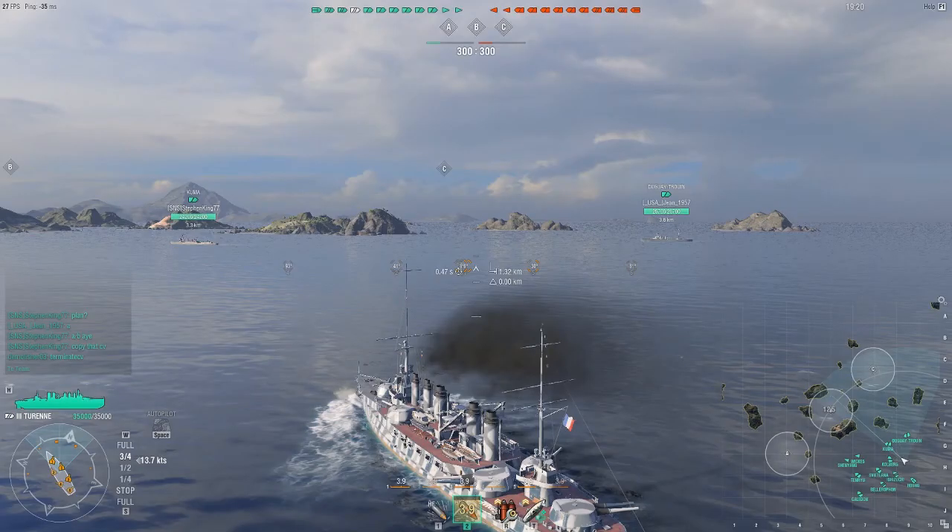Looking at the map, both DDs are going to A, so I really can't go to C. But what I'll do is if these cruisers spot anything thinking about going to C, they might give me some spotting. A lot of ships at this tier, including my own, don't have concealment experts, so they get spotted pretty easily. I'm going to look to maybe get some shots into C before I go in between A and B.